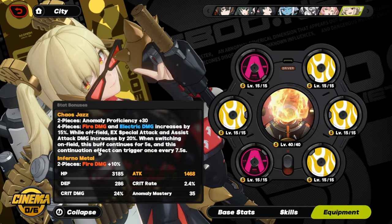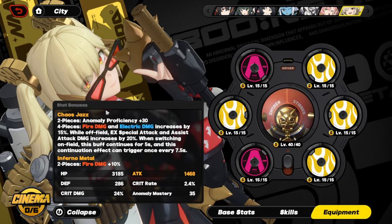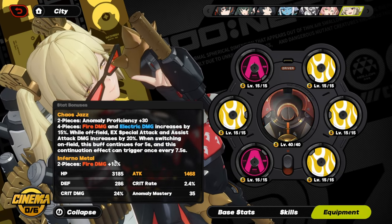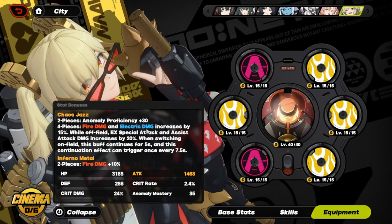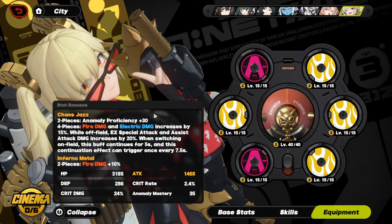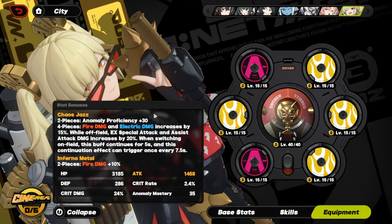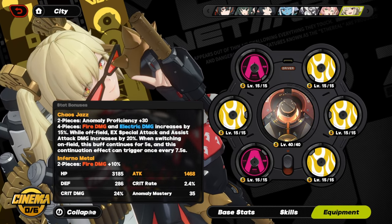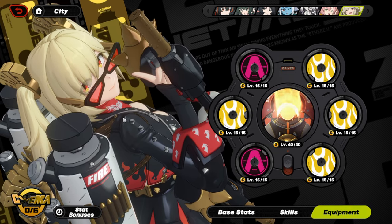As for her best 4-piece set, it is Chaos Jazz — the newest set for her. It boosts her damage off-field, especially since she's going to be hitting EXs a lot with assist damage. It's extremely good — super busted — since she is an off-field sub-DPS.